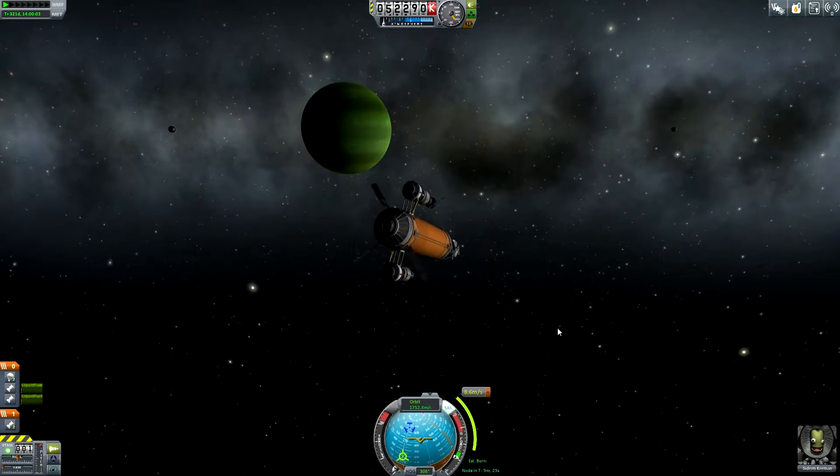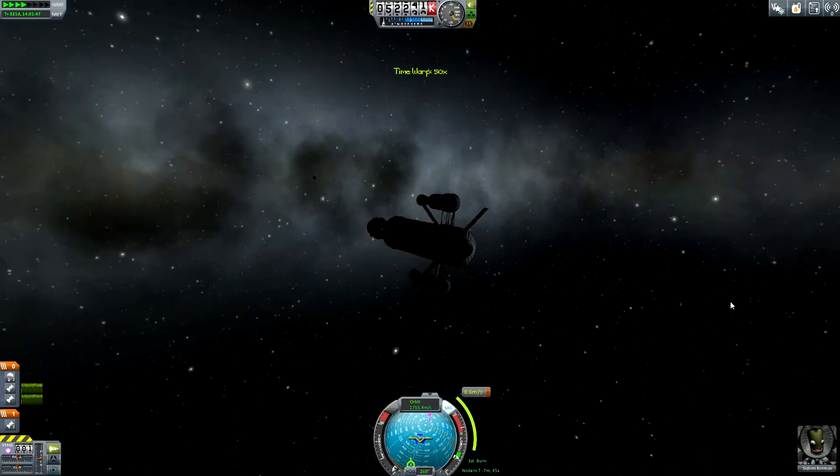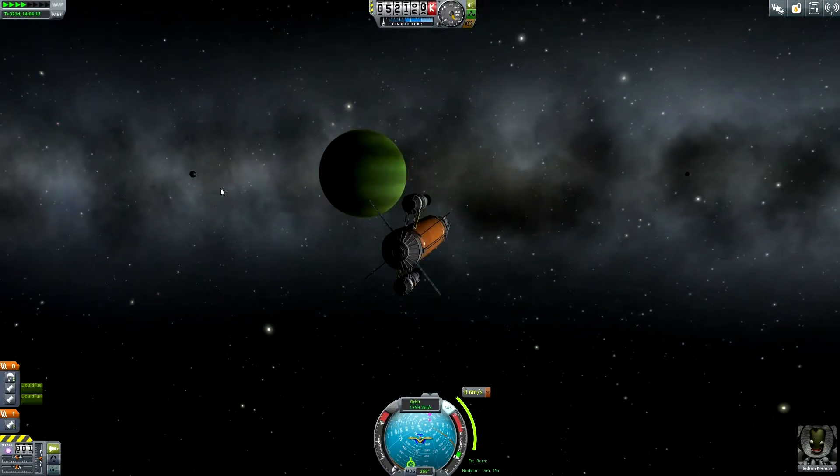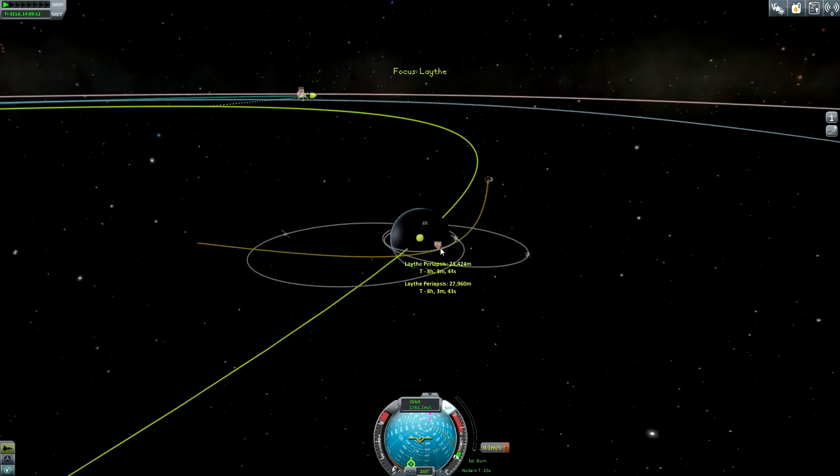Let's turn toward the maneuver node. Now let me get a little bit closer to the maneuver node — but there's already Laythe. This is an exciting mission with no fuel left. Cut the engine. We are down to 23 kilometers — this is a little bit too low I guess. Let me just use RCS to gently boost a little bit. That was 27 kilometers — I think this is a good altitude.